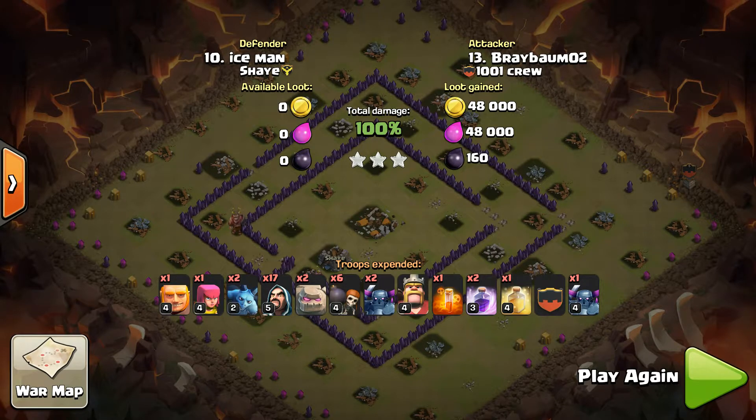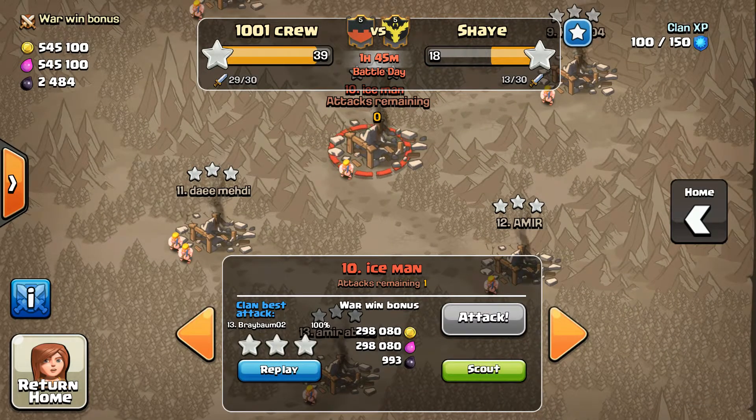I know there's a lot of hate for go-wipe out there, but if you're in the kind of clan that's not in hardcore war or looking for arranged matchups, and you've got town hall eights that are struggling with dragons, go-wipe might be the answer — especially when you come across bases like the ones we showed here. Great work on this war guys.